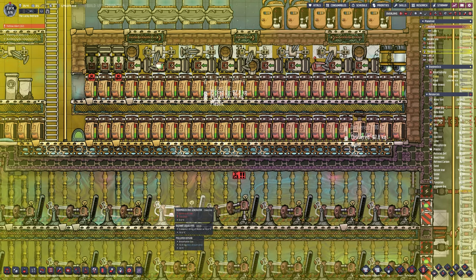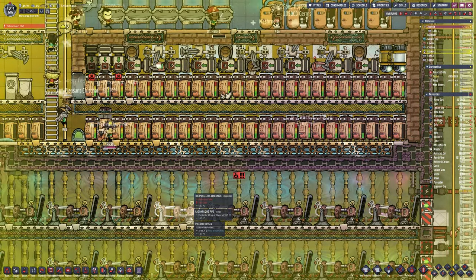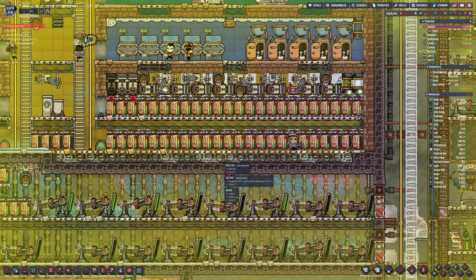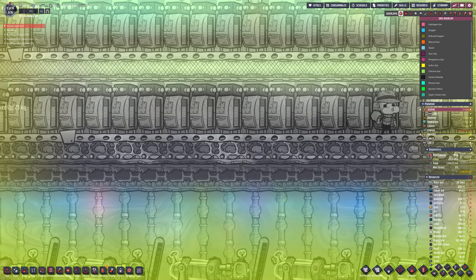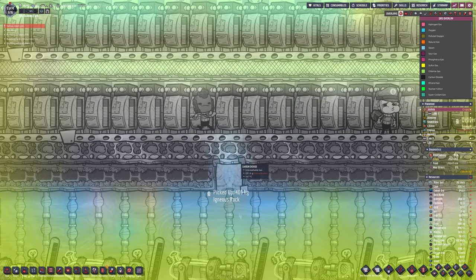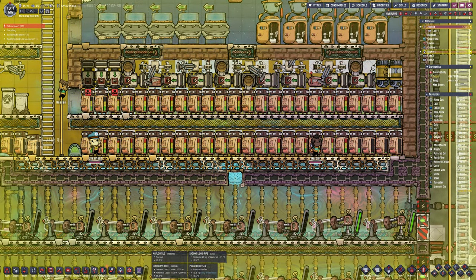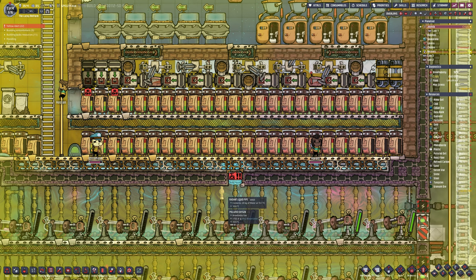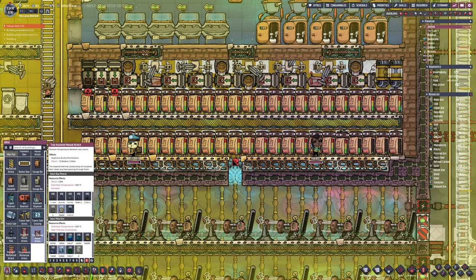There's a bit of an issue on the right-hand side where the storage is — we're getting a backup of carbon dioxide and I can't build a pump because it's full. What I'm going to do is rip a hole in the floor there and allow the carbon dioxide to drain out through one tile very slowly. We will get some hydrogen and polluted oxygen coming through, but polluted oxygen is better than carbon dioxide for them. I need to break this as well because there is a liquid blocking the gap, but once it opens up we should equalise pressure and the carbon dioxide should be forced out.